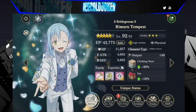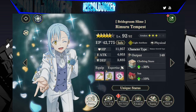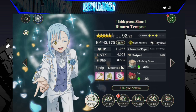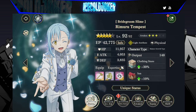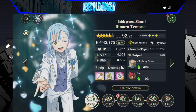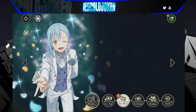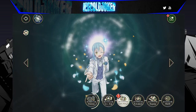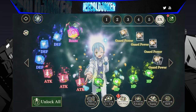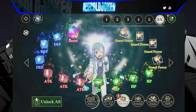So Rimuru is a balanced growth type, physical attacker with a single target ultimate — that's good. He uses a hammer, our first real mainline 5-star that uses a hammer, since it's only been Kurobe and the free-to-play Wind Shion that used hammers. So make a hammer for him if you pull him. His EX board is a self-booster, which caught me a little by surprise, so I went ahead and gave it to him. His substats are actually kind of bad — guard power, not too big on that.